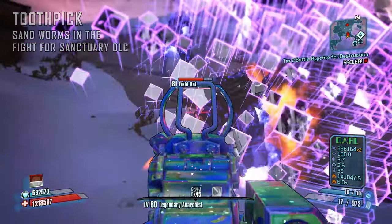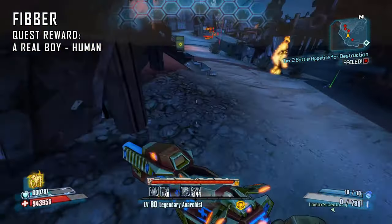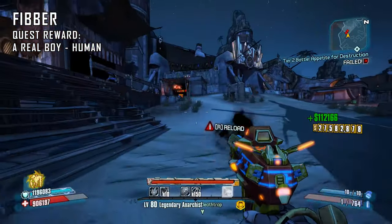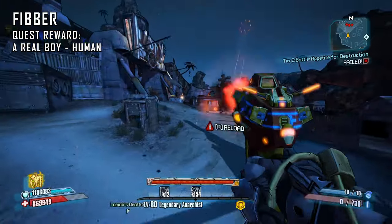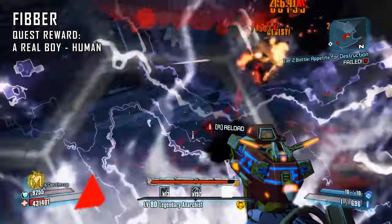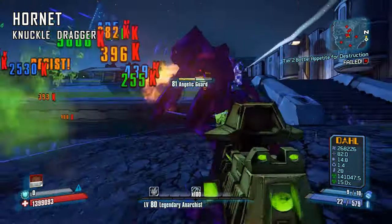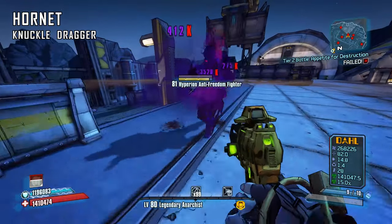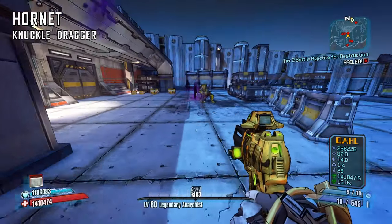The first pistol we're going to cover is the Fibber — a Hyperion pistol given as a quest reward from Mal for completing A Real Boy: Human. We're looking for the Ricochet barrel indicated by having the highest base damage on the gun card. You can spawn right next to Mal in the Eridium Blight to make this farm much easier. The second pistol is the Hornet — a Dahl pistol that always spawns with a corrosive element, coming from Knuckle Dragger in the Windshear Waste. The best way to farm it is to enter the Windshear Waste from the Southern Shelf so you're right next to Knuckle Dragger. It's really easy to farm and is a great weapon in Digistruct Peak and against armored enemies.